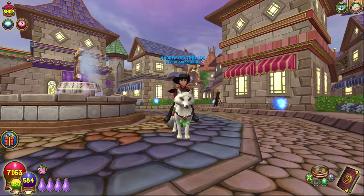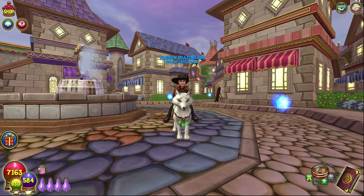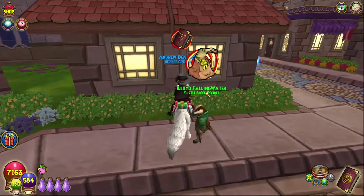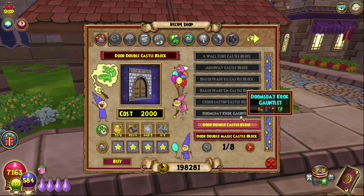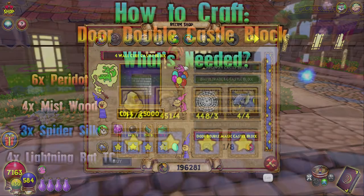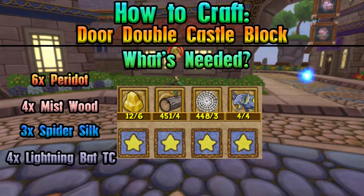Hello and welcome back to The Craft Box. My name is Brent and today we are on episode 85 of the Completionist Crafters series, once again talking to Lloyd. We are crafting the Double Door Double Castle Block today. As always, everything you will need is on screen, along with all of the requirements.